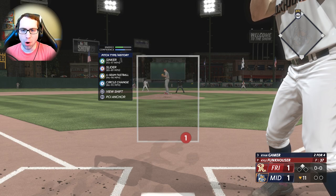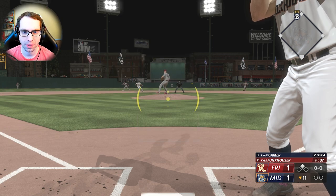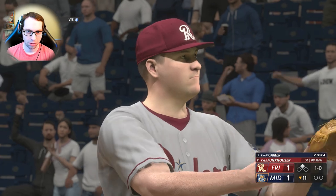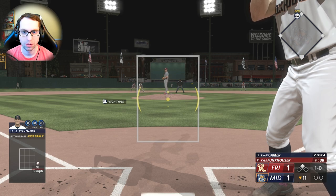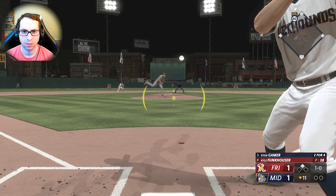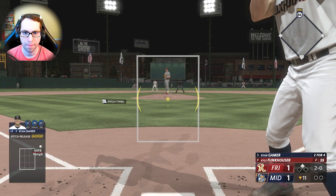1-1 ball game, bottom of the 11th, runner on second, no outs. Funk House on the mound with seeker slider, four-seam, circle change. We need to walk this off! Walk it off, Ryan. Get your one-times ready — type it in the comments. Ryan's really been able to slow down the game tonight with his at-bats. He doesn't look anxious at all.